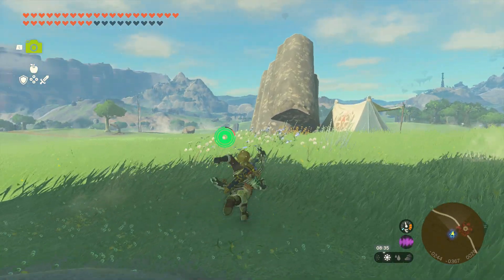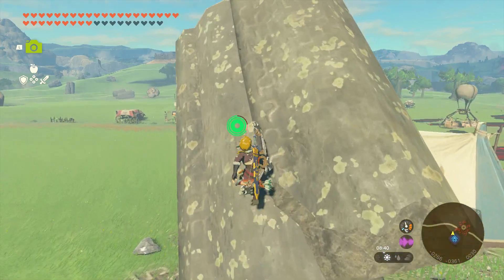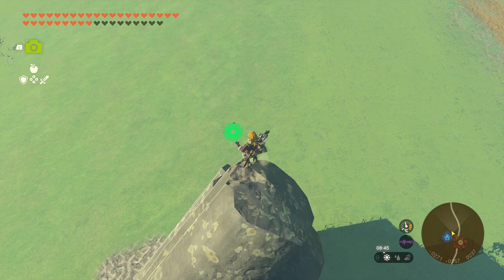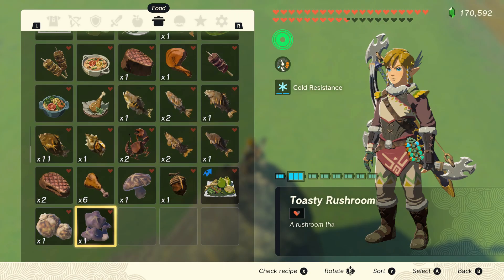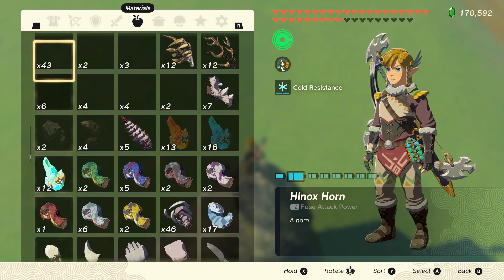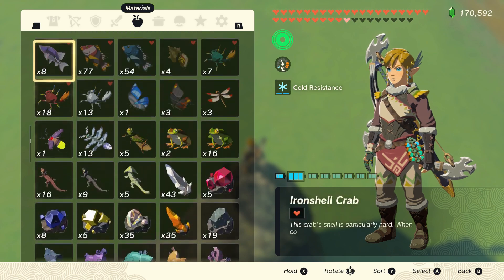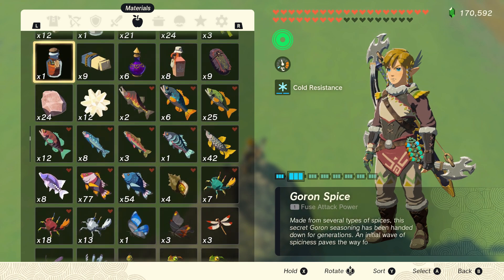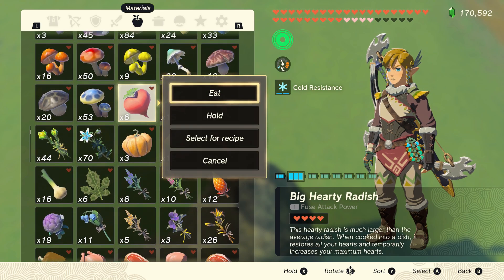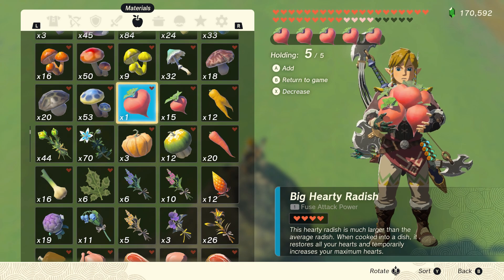So the first thing, as per usual with the new 1.2.0, find a ledge you can duplicate items in. Then go into your inventory and find a hearty food like a hearty radish or a hearty truffle. Just note it can't be hearty salmon or hearty bear since you cannot throw them. I repeat, can't be one of those two.